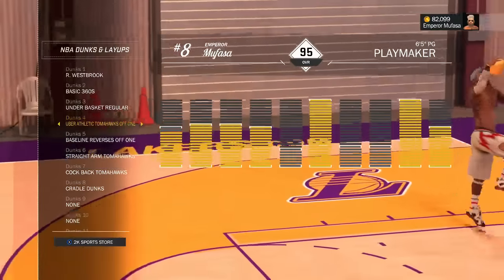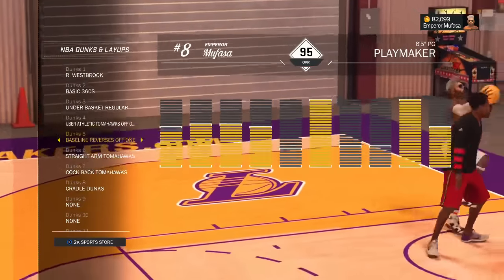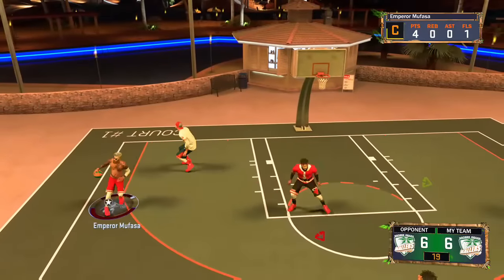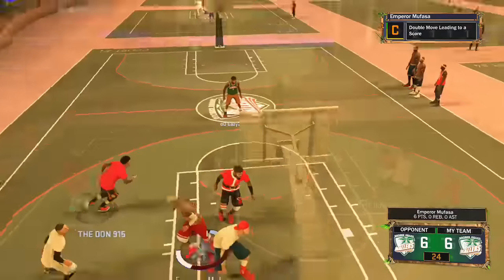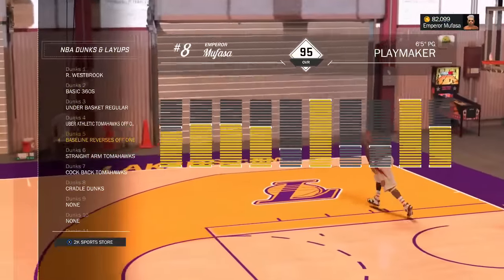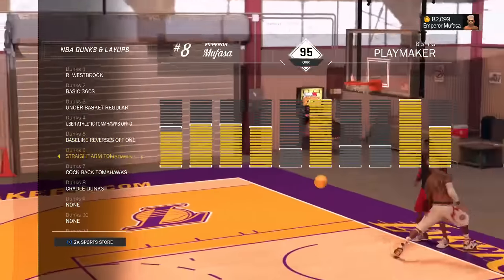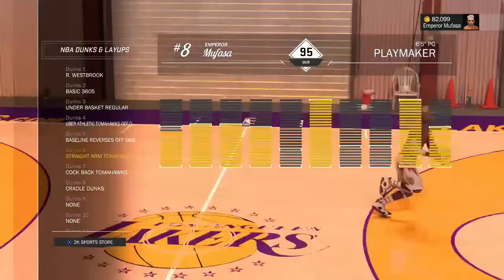Next are the Baseline Reverses off one. If you like to drive baseline, this is the best baseline dunk package in the game — you will not get blocked and will not slow down your progress when driving to the basket. As you'll see in these clips, I usually just beat my defender and get a good animation most of the time. I do not get blocked that often, so I highly recommend trying out the Baseline Reverses off one for baseline driving.